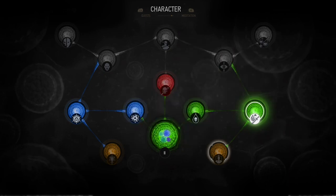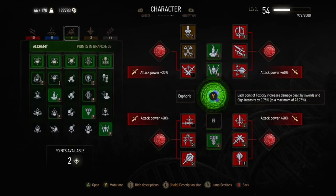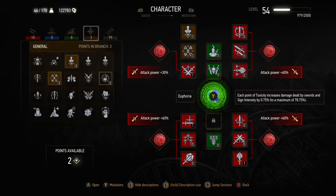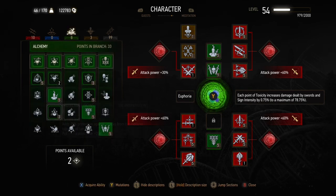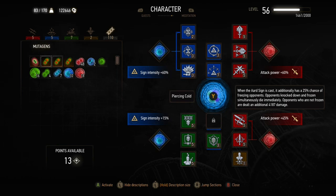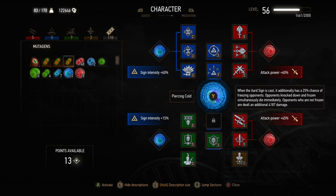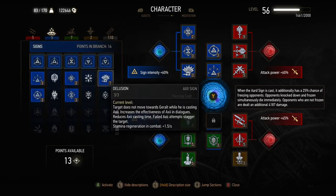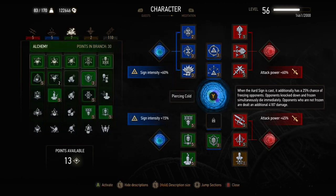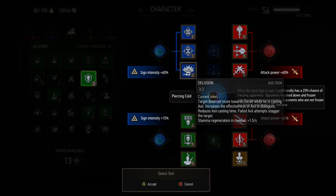This is the level 100 comparison showing how many points you can save. At level 100 with the full build, there are 30 points left over, so you could complete it at roughly level 70. One of the hybrid builds coming up uses piercing cold with acquired tolerance — though synergy would probably be better there — and it leaves enough space for sign abilities alongside the greater blue mutagen to keep sign intensity up and the hybrid build usable in New Game Plus.